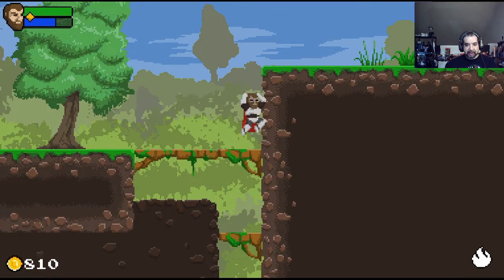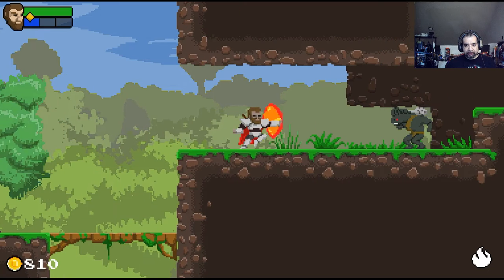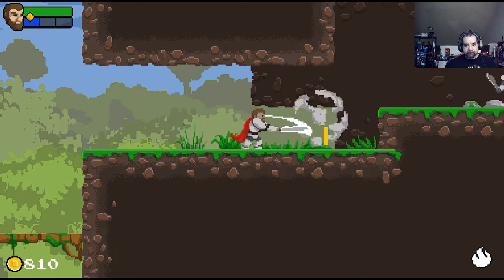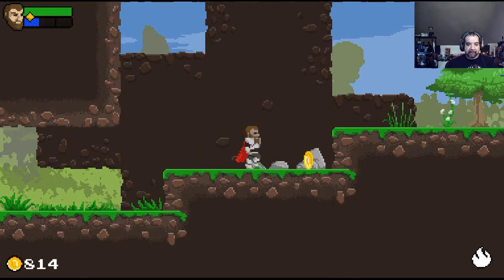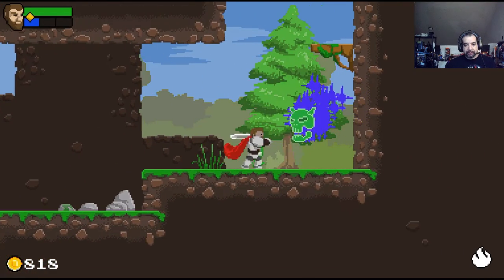It doesn't have a dash — I can't tell if you acquire one later or not. So that's it: you have a double-jump, X to attack, and B for fireball which is limited by mana.